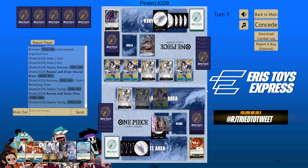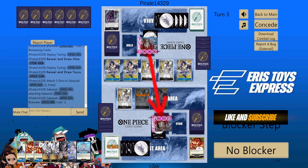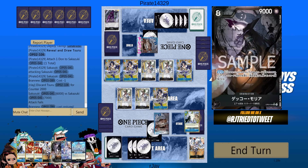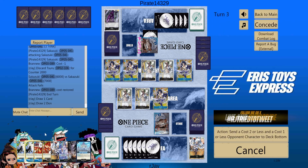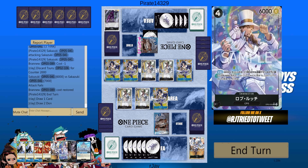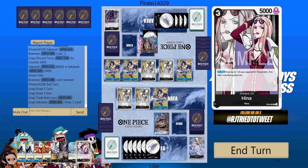He has a lot of searchers — he got Hina, he got Hound Blaze. He'll attack for six; I can counter with one of the Tashigis so that I have something for Moria. Now the question is do we want to use one of the Murakumos or Luchi? I think I know he has Hound Blaze.